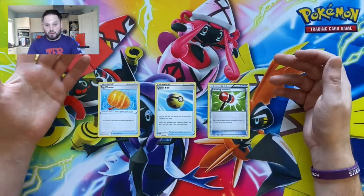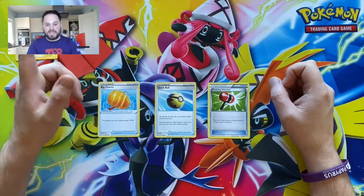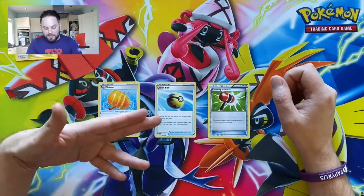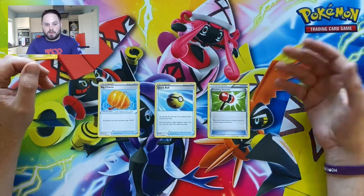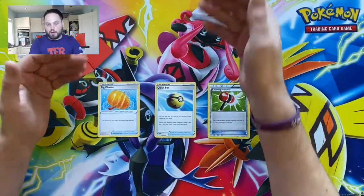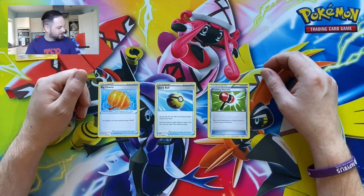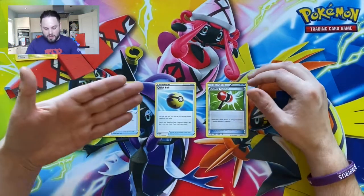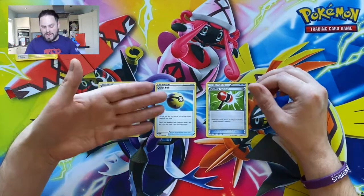Quick Ball requires you to discard a card from your hand, but then allows you to search your deck for a basic Pokemon. Don't forget Pokemon V are basic Pokemon, so provided it's not a VMAX, a Pokemon V can come into play through Quick Ball. You can discard something you don't need — like a Stage One you don't need — and use Quick Ball to get that Pokemon V out of your deck and onto your bench or into the active.